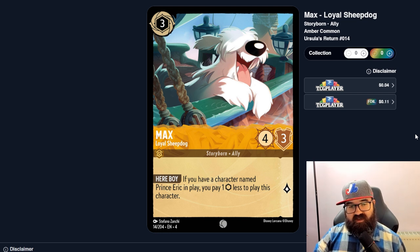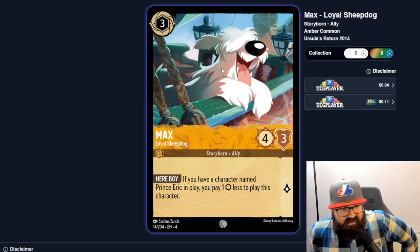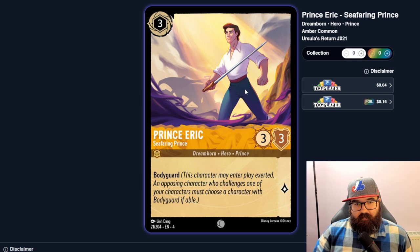Max, Loyal Sheepdog — if you have a character named Prince Eric in play, you pay one ink less. Three mana four-three — this is the first four-strength card we've seen. This means an Amber deck couldn't one-shot those one-four cards we saw until turn three. Prince Eric is right next to Max in the set and he's a Bodyguard, so you could play Prince Eric, use Gaston's exert ability the next turn, and get a three-three and a four-three out on the same turn.